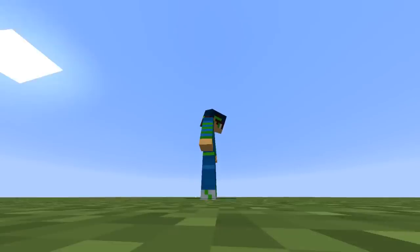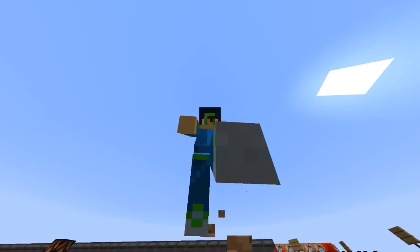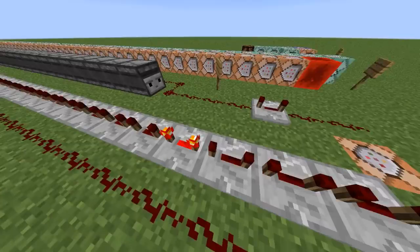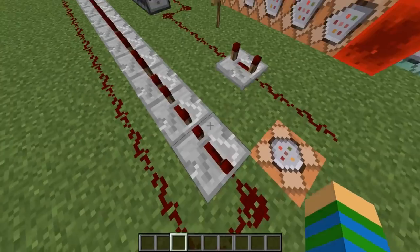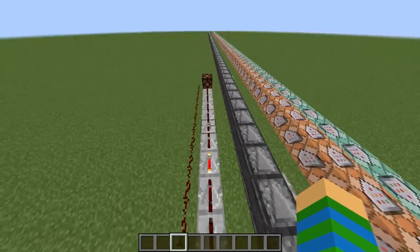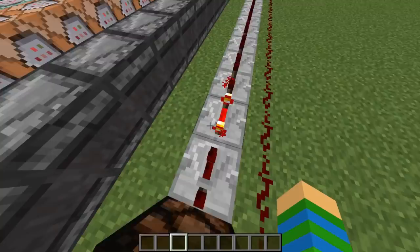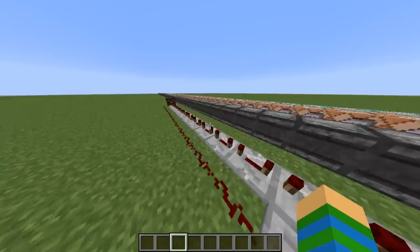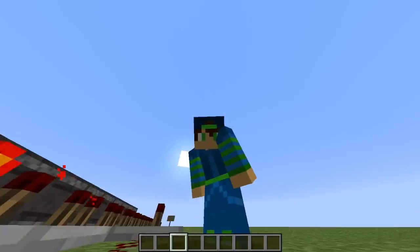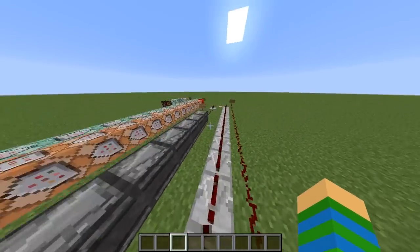So 1 second is equal to 10 redstone ticks, meaning 10 seconds is equal to 100 redstone ticks. 100 divided by 4 — because these repeaters are set to 4 — is 25. So as you can see we have 25 repeaters, but this one is a 3 and this one is a 1, so in total we have 100 redstone ticks, that is 200 game ticks, that is 10 seconds. I hope I made myself clear right there.